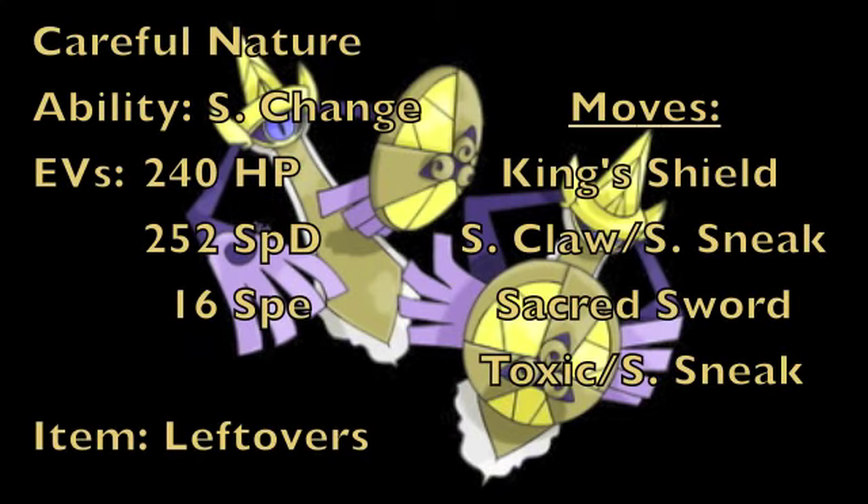The last set is a defensive one for Aegislash, since its defensive capabilities are really great as well. We give it a Careful nature to boost special defense but lower special attack, with Stance Change. EVs are 240 HP, 252 special defense, and 16 Speed to outspeed other base 60 Speed Pokemon like itself. The item is Leftovers to recover HP at the end of every turn, keeping HP up on this more defensive set.